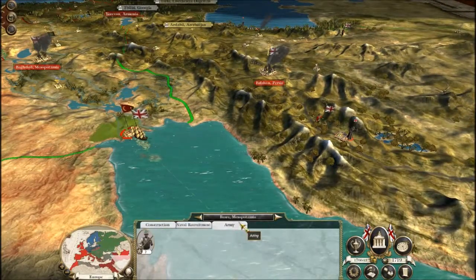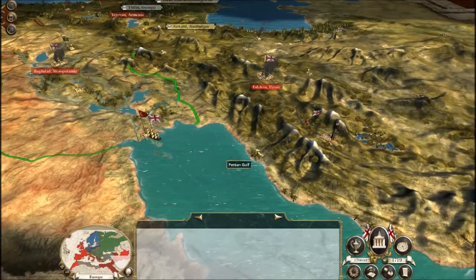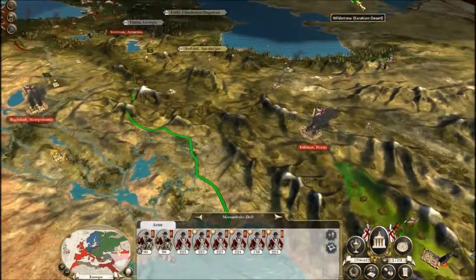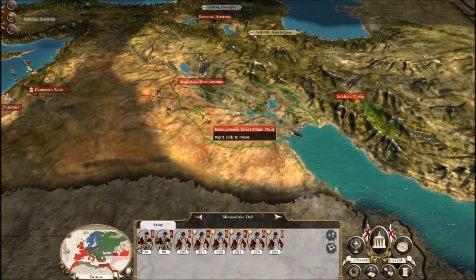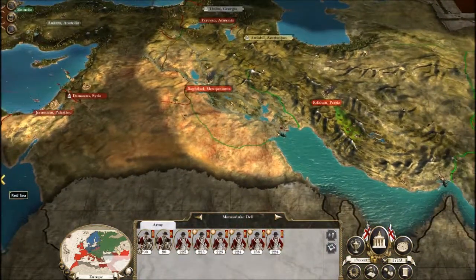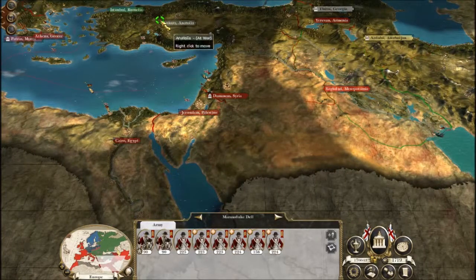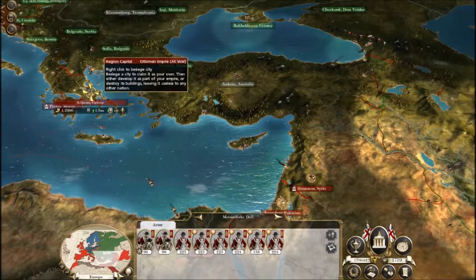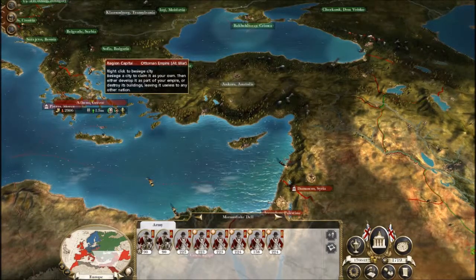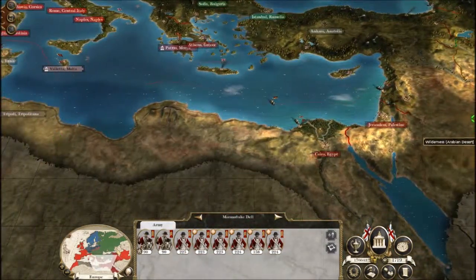That was just an army, wasn't it? So we don't need to worry about that too much. We can't do any more in Persia. So the Ottomans — basically they've been pushed back all over the shop, haven't they? That's still Venice, that's the Ottomans. So the Ottomans go as far west as Egypt.